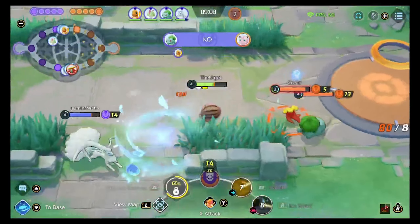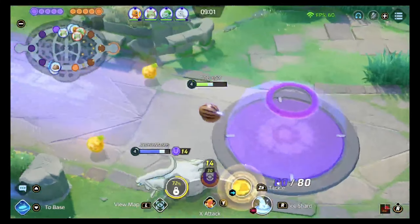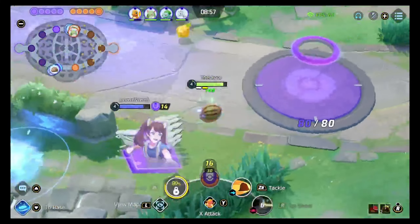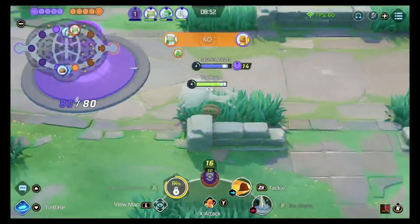A big benefit to this lane is that you've got the tank and you've got the ranged attacker — both versatile roles. It's really, really hard to score if you decide to play passive, because Mamoswine's ability makes the enemy's scoring slower when you're using your skills on them. It's a really, really good ability if you're just trying to play passive and stop the stacking of other teams, because you can fight them and also slow down their scoring.